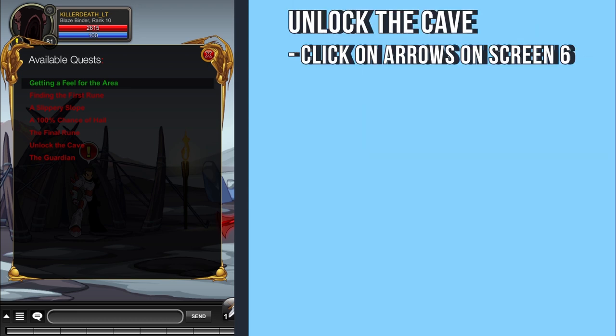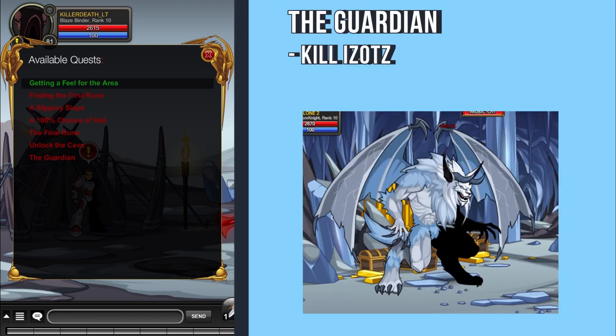Quest 6: Click on the arrows around the map. Final quest: Kill the Izots.